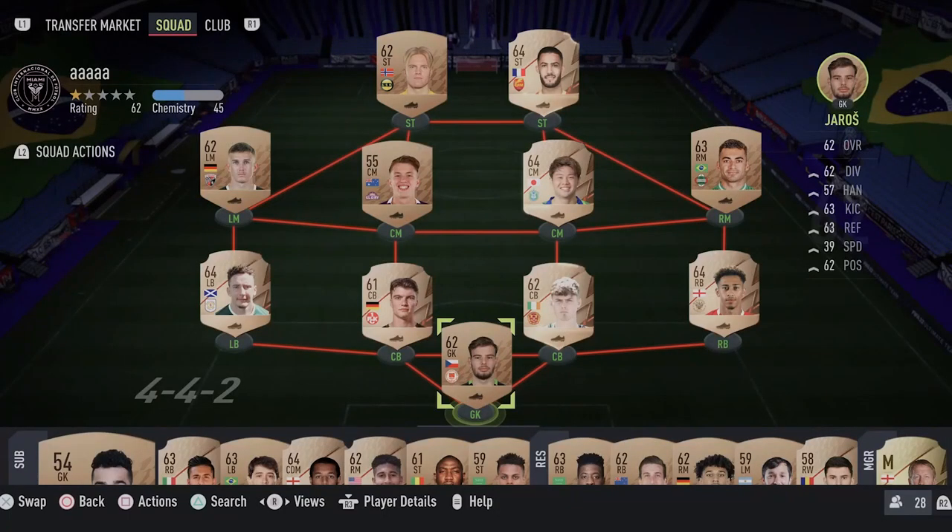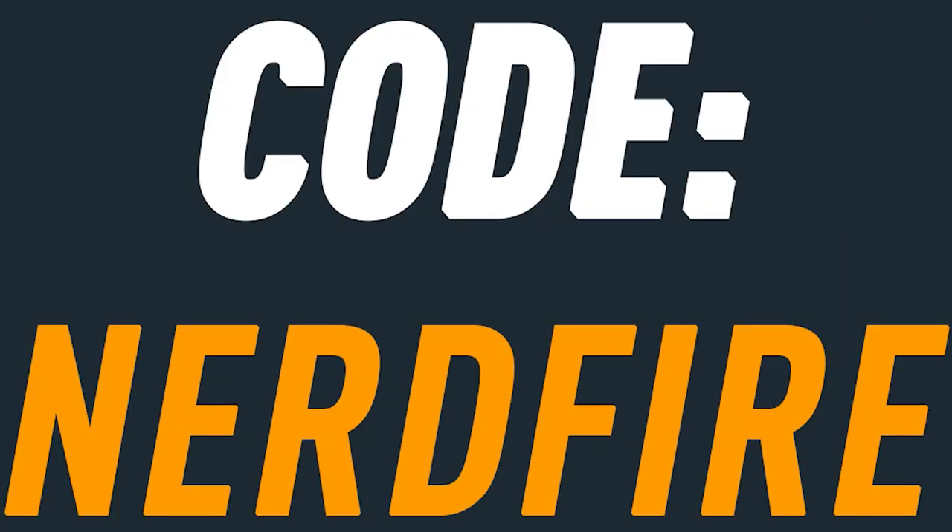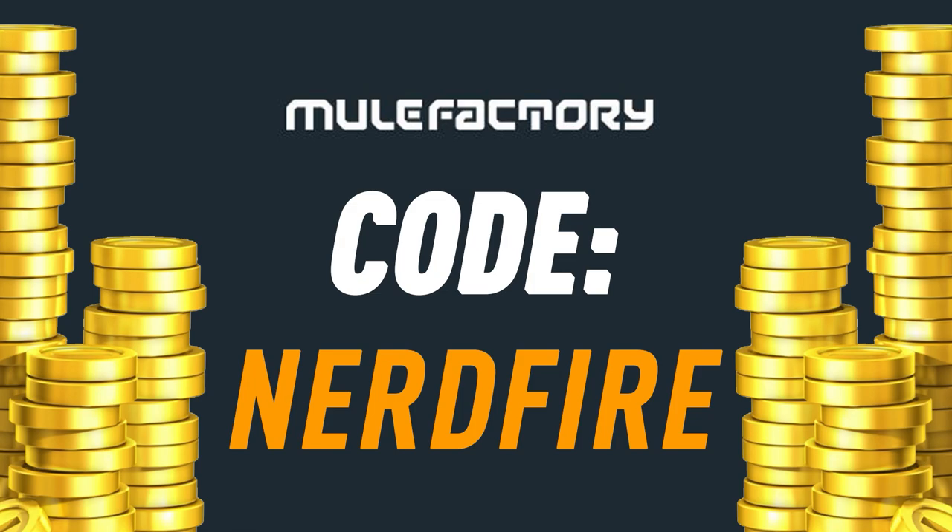Do you guys want to kickstart your Foot 22 team off with a bang? Head over to MoogleFactory.com for the cheapest, most safe and reliable coins, and use the code NERDFIRE at checkout for 5% off your order and get yourself some Foot Coins to boost your team right now.